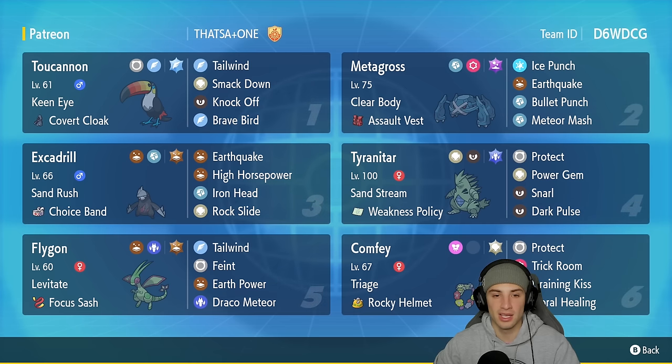It's a pretty cool team — we got a bunch of new Pokemon on it. You got Toucannon, Metagross, Flygon, Comfey, and then Tyranitar and Excadrill. That's the main focus of today's video. Later on this month we will showcase pretty much most Pokemon in Regulation F, so we'll have a Metagross team ready, Flygon ready, all that good stuff. With that out of the way, let's get started with today's team preview.